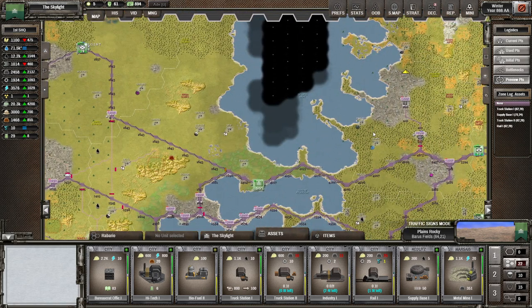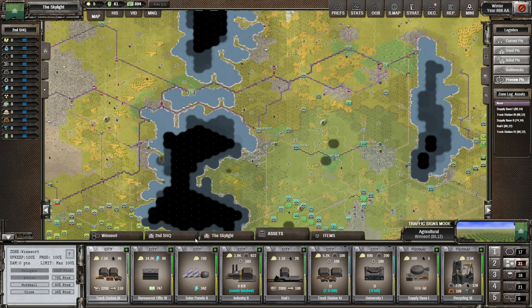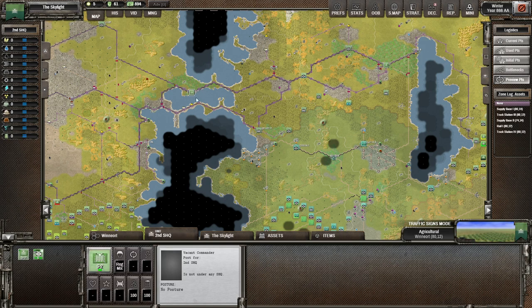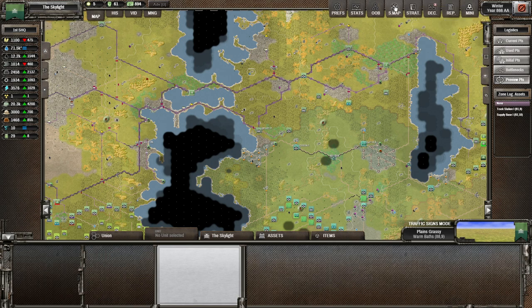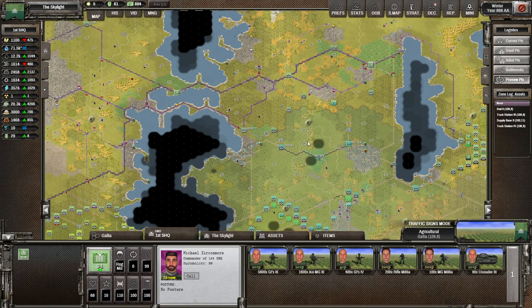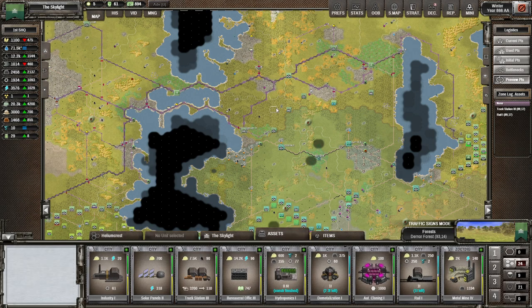Having these logistical issues is causing me an absolute headache. Fixing it will take a few turns - this is actually a few turns behind where I was in the game - and eventually I did fix it without having to resort to a second SHQ. Primarily it involved a bit more traffic light pruning and just lots more trucks and trains. I hope you've found this useful. I was going to do an explanation of air bridges and a few other bits but this is getting long enough, so thanks for watching and I'll see you soon.